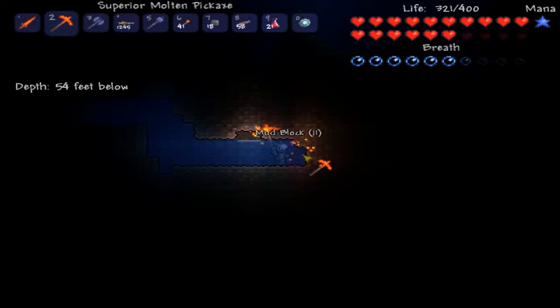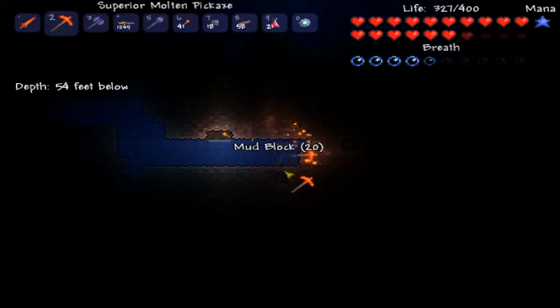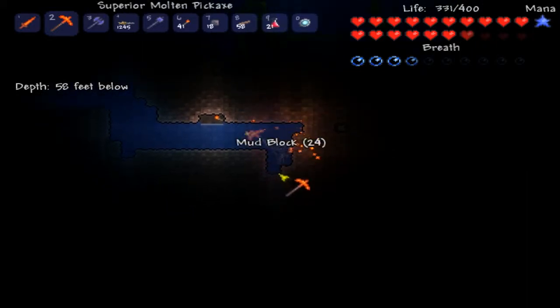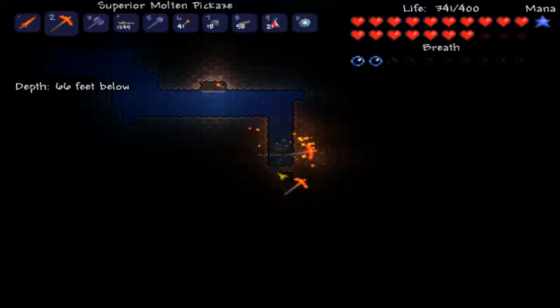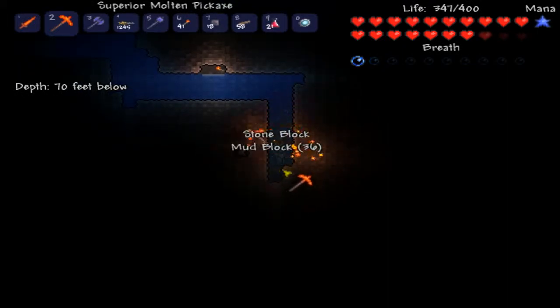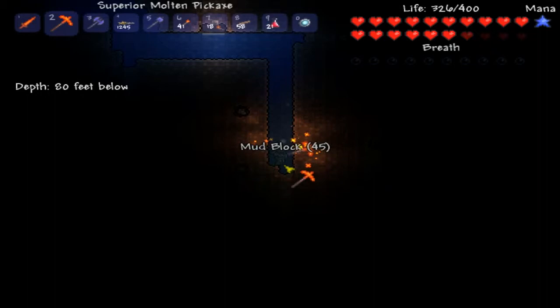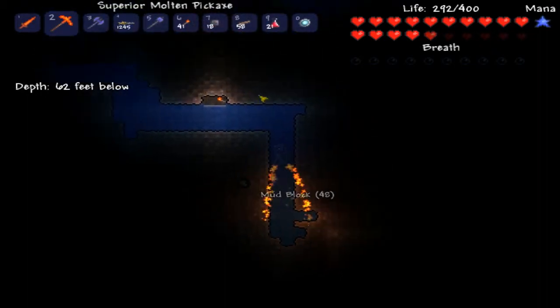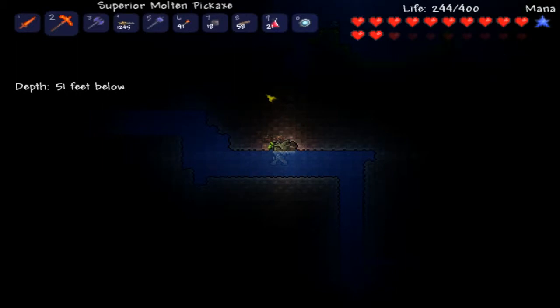It's probably the absolutely worst way to explore a mineshaft — just digging through water. That's how I built my elevator. It took me about three hours to make it, though granted I was multitasking, so probably a solid hour of actual work.